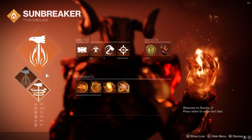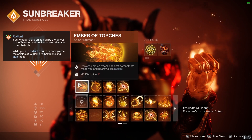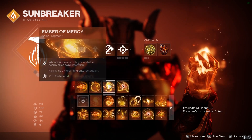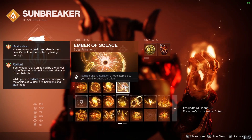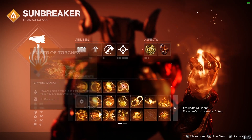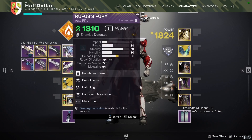Moving on to the fragments: Ember of Torches — powered melee attacks make you radiant. Ember of Searing — defeating scorched targets creates a Firesprite. Ember of Mercy — picking up a Firesprite grants Restoration. Ember of Solace — Radiant and Restoration effects have increased duration. This last one is more of a filler fragment; if you find something else you like, feel free to use that instead.